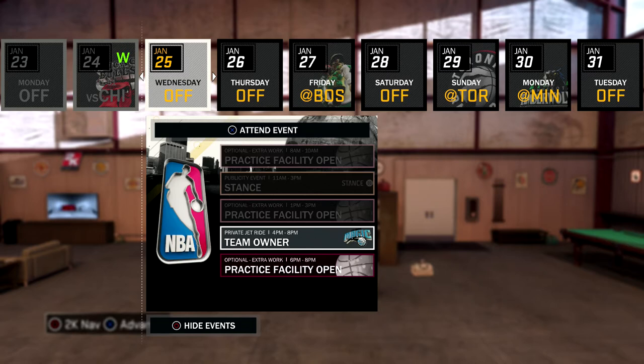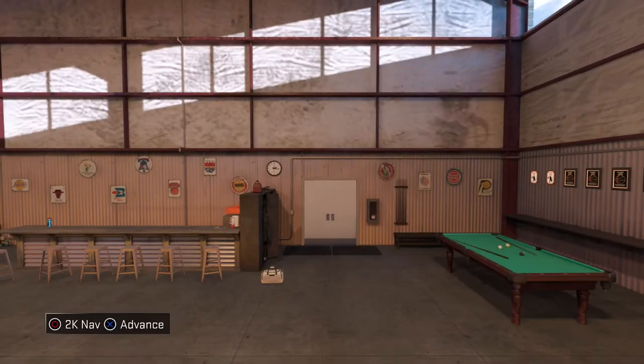So the first thing you guys want to do is go ahead and hit the like button. To get the jersey, you have to wait for the day — and the day is going to say 'Team Owner Day, Private Jet.' So the first thing you want to do is go ahead and click on that.